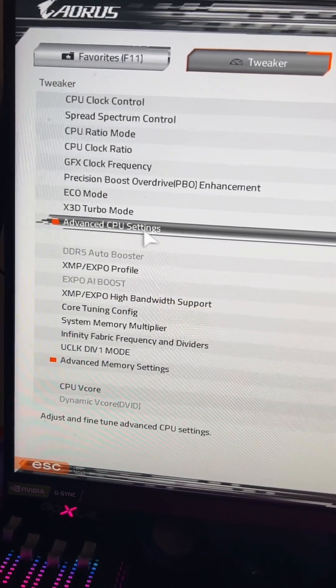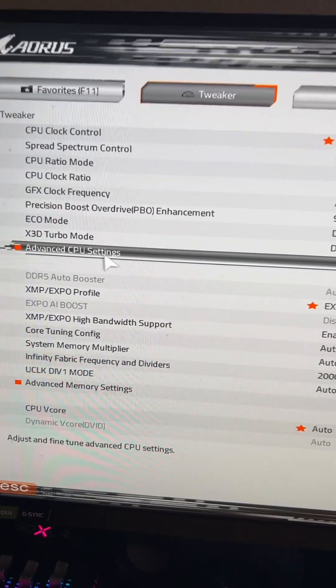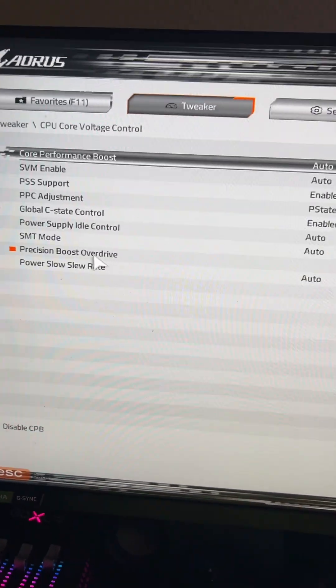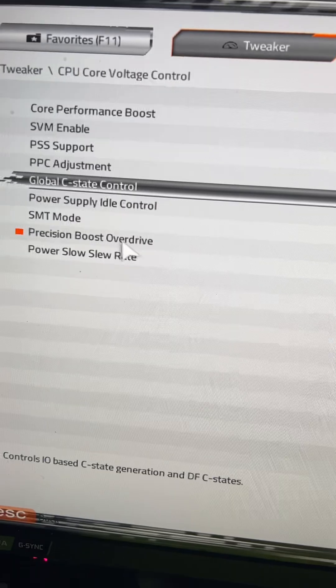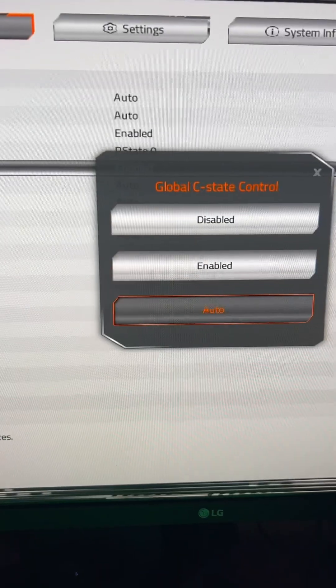For example, if you go into this BIOS — I have an Aorus Elite Wi-Fi 7 ICE — and you go into the BIOS, then go into Advanced CPU Settings, you'll see Global C-States Control. I have it set to enable, but usually it's set to auto.